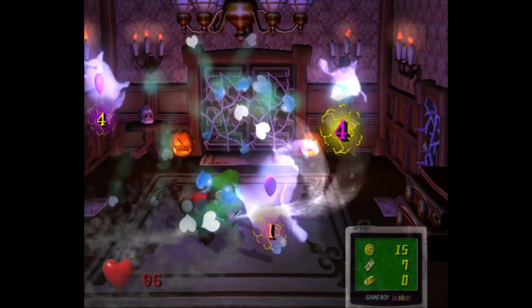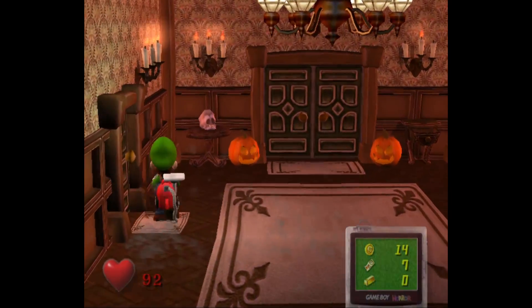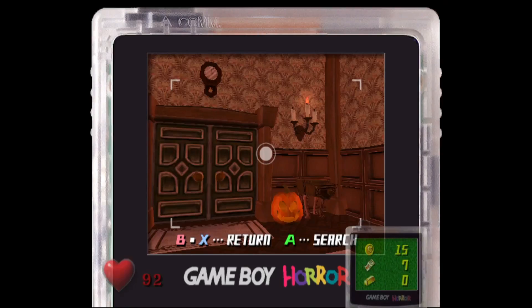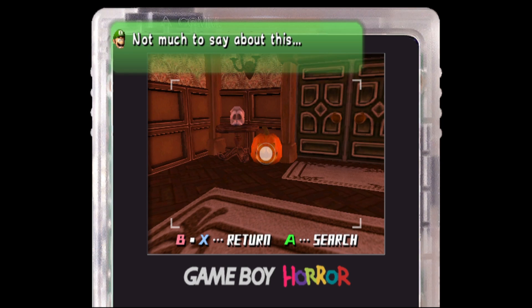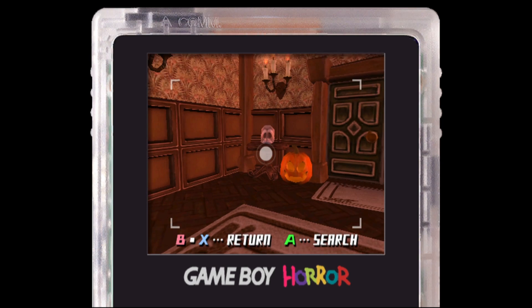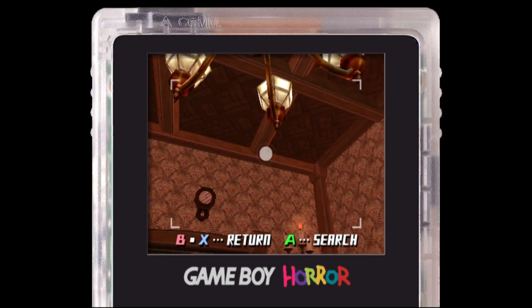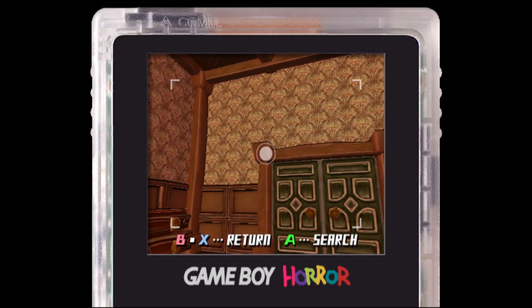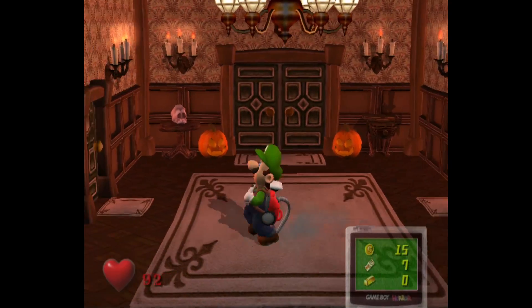Oh my God, this is so exciting. Let's just have a look around. I just want to look at this room. Is there custom dialogue for Luigi? Not much to say about this. This looks really good. Where should we go first? Let's start with the left — I feel like I always start with the left in games. It's locked.